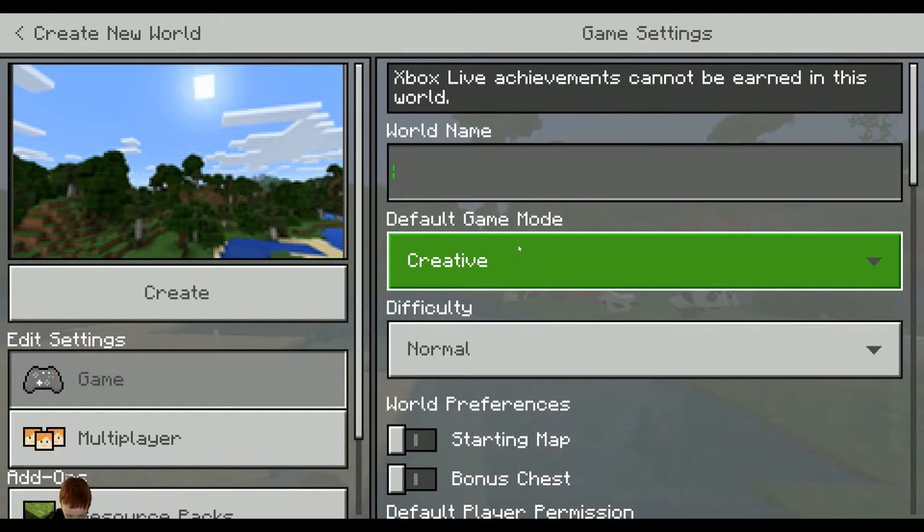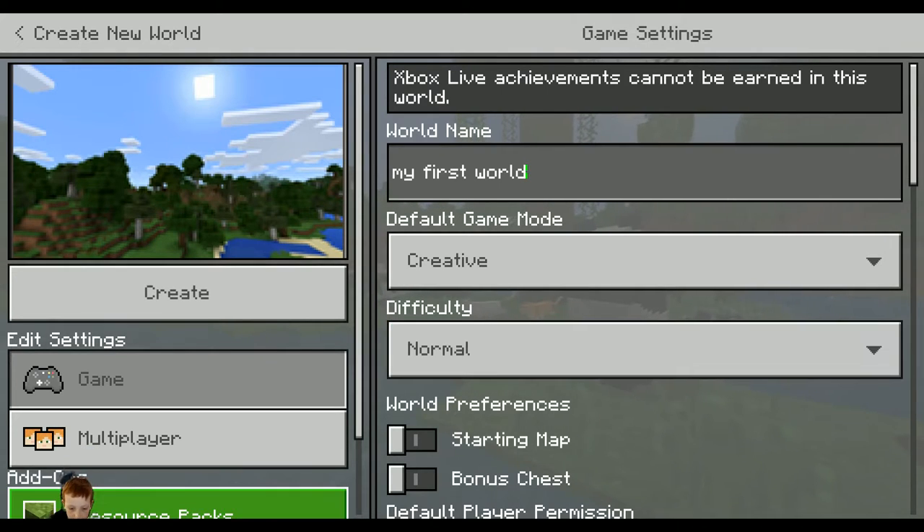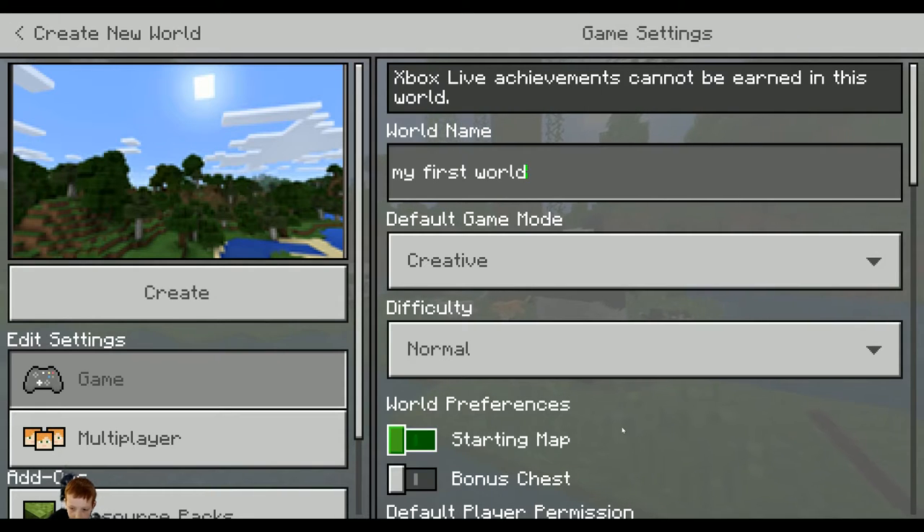We are going to name the world 'My First World.' We don't need any of that. That's probably going to be it. We can't add any achievements in this world because we are in creative. We have a resource pack — click on. So let's create our world.